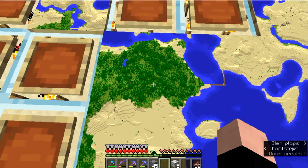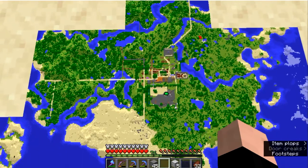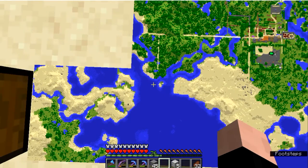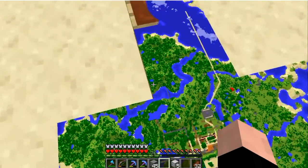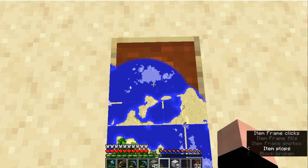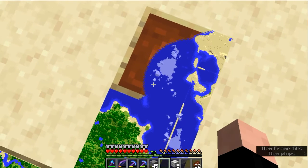I zoomed out on the maps and created a version that you see here — a lot easier to deal with, smaller. But when you zoom out on a map, you have to go revisit all of the area, or it does like this one. This map hasn't been fully displayed, so it just shows like this brown here. And when you place it down, you just see it as transparent.